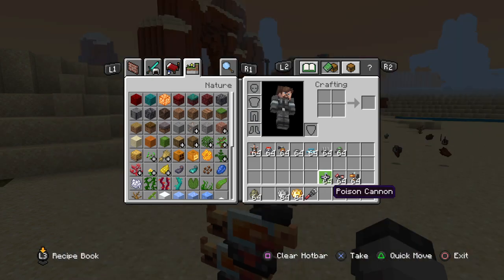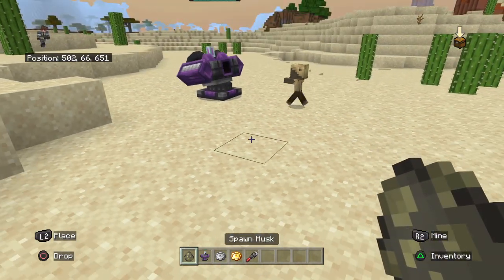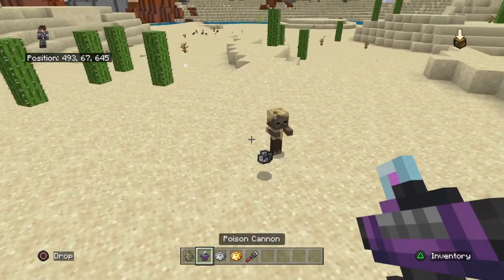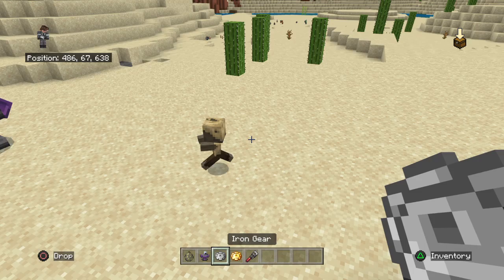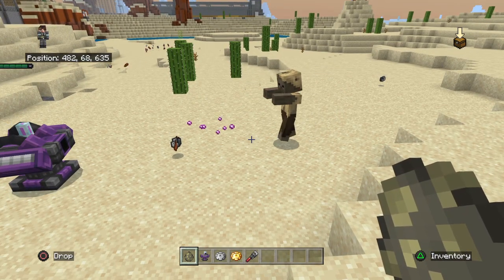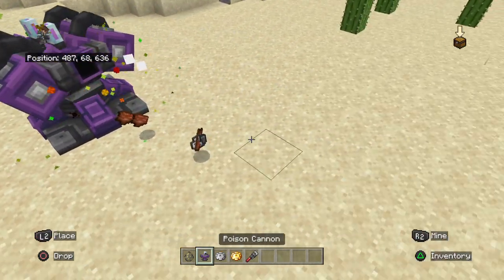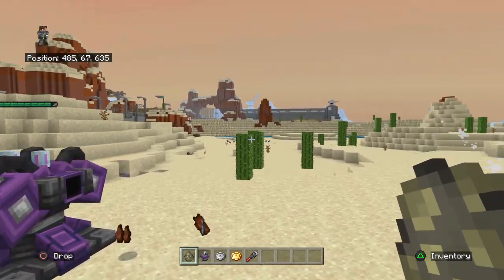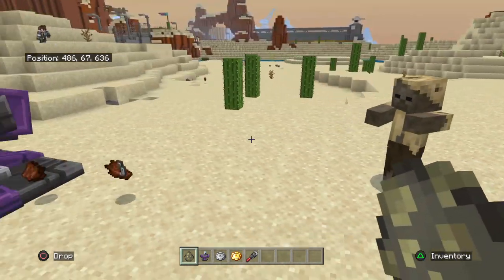Now we got the poison cannon. Here's the basic version - I might have spawned it too close. Don't let any of these turrets break on you. Alright, trying again - the first level didn't do well on the first attempt, it just broke. The second level was alright, but the third level will probably go beast.